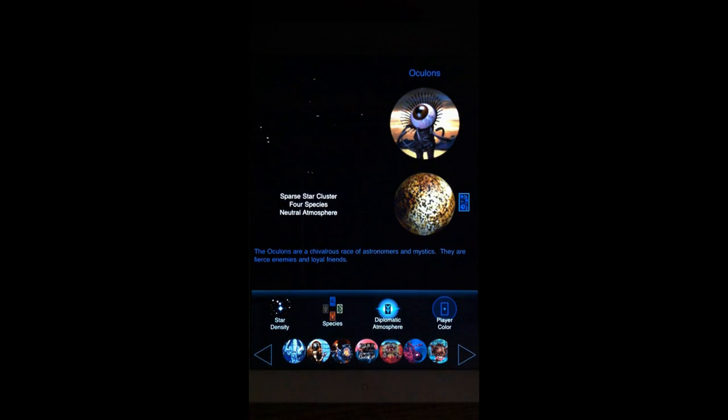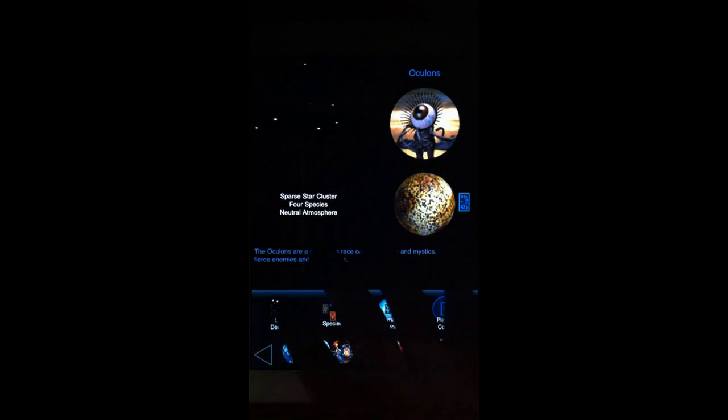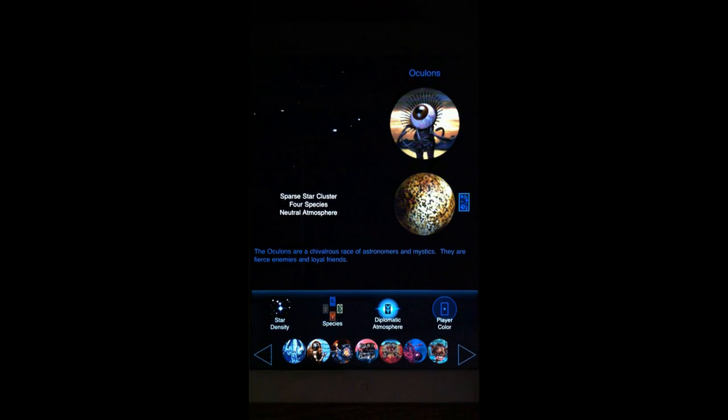We'll also explore just a few of the species and listen to some of their music during this demo. On the new game setup screen you can see buttons related to star density in your star cluster, number of species in the game, diplomatic atmosphere, player color, and down here is the row of 21 species that you can choose to be.